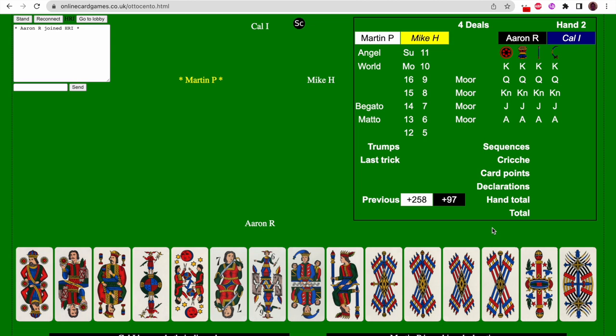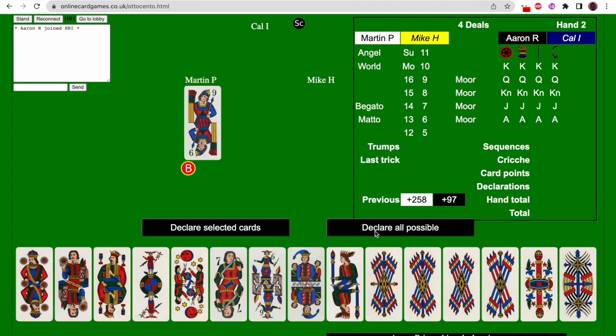In this deal, Kel is dealing — he's got the little SC next to his name, which stands for Scatatore, the dealer. He deals out five cards to each of us three times over, so we all have 15 cards. As dealer, he still has two cards left over, puts them all together so he's got 17 cards in his hand, and chooses two to discard. They're going to count to our tricks. Martin, being the player immediately after the dealer, has the first lead.